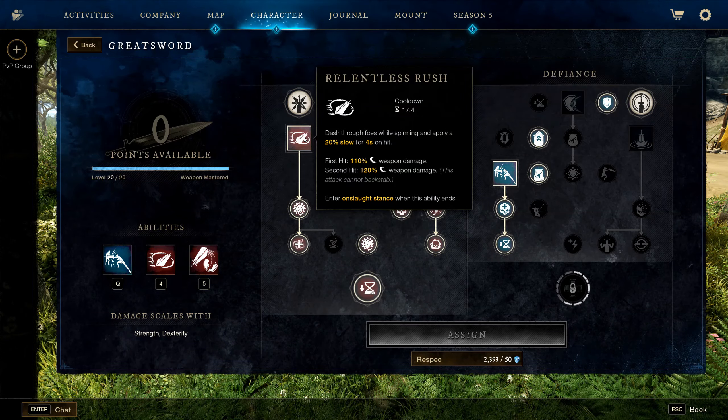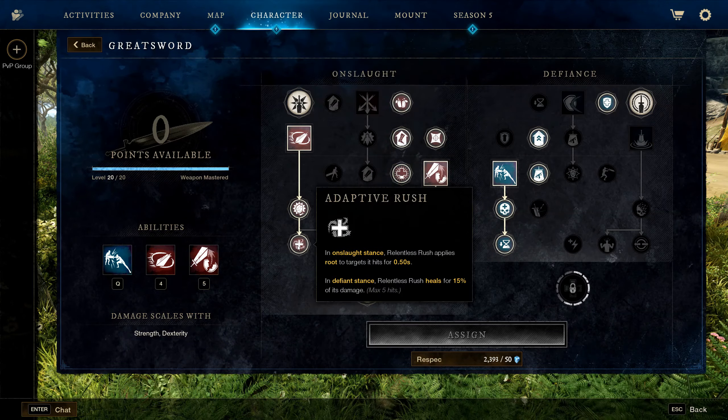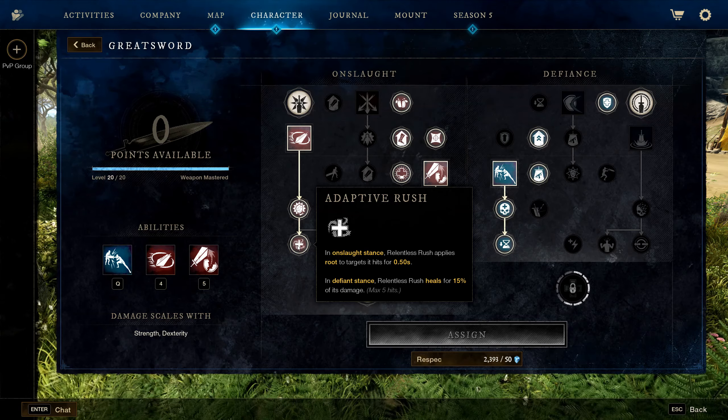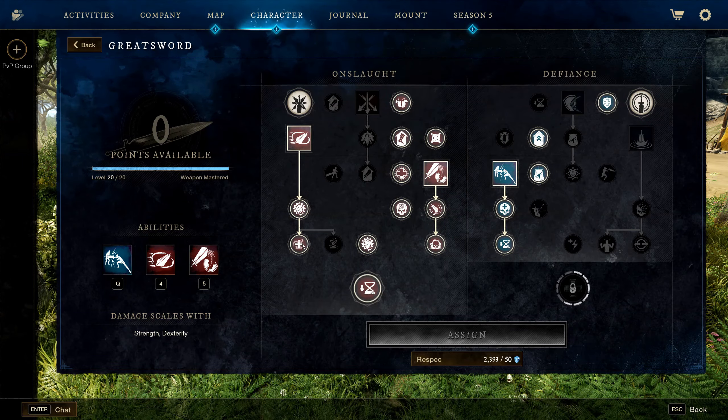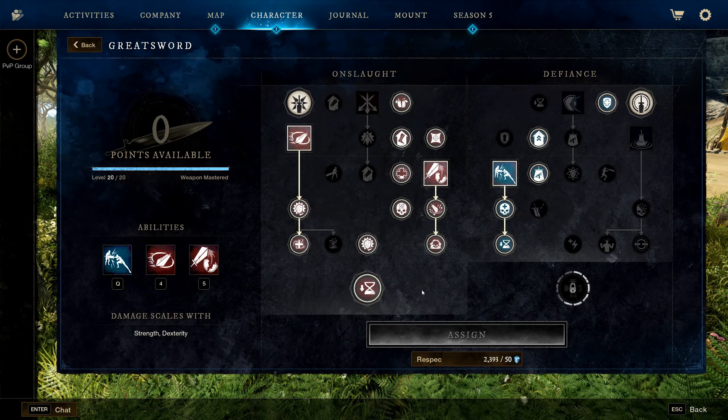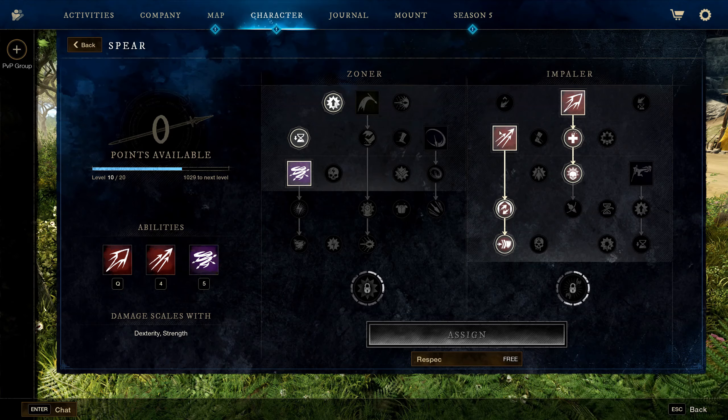Once you need to go back into Onslaught, you use Relentless Rush. In Defiant Stance, Relentless Rush heals you for 15% of the damage it deals — great for AOE clearing and getting extra lifesteal during a boss fight if you need it.